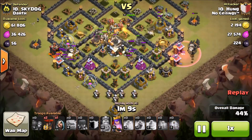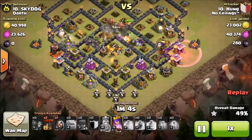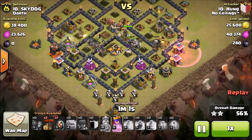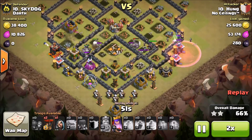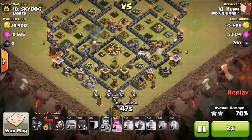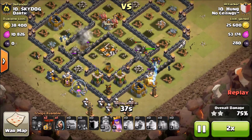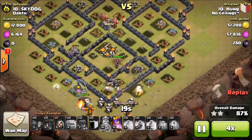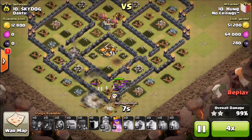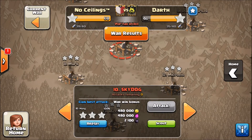Not too sure why he didn't place all the balloons on that one air defense and let them move through, but his balloons kind of got wrecked. He had enough witches and everything to keep going through the base and enough firepower to take out the last few defenses — just a couple teslas, two archer towers, and a mortar. Not very much up and he just has enough to do it. Kind of a lucky attack but he got it — a three-star is a three-star, remember that.